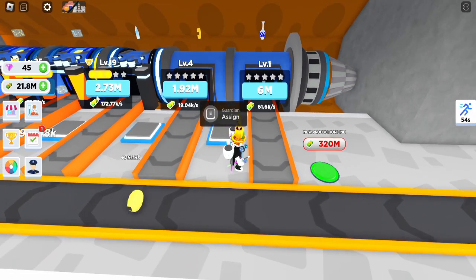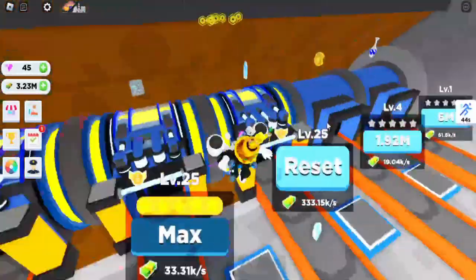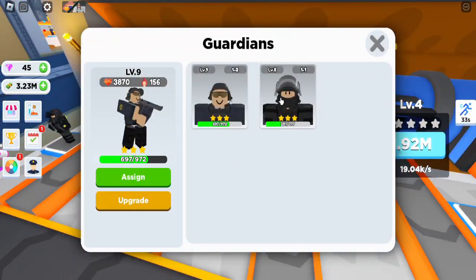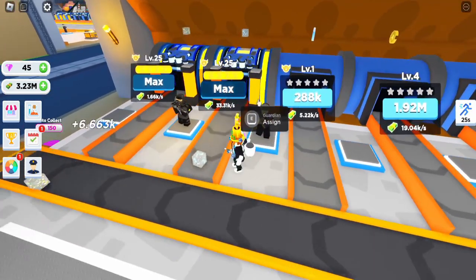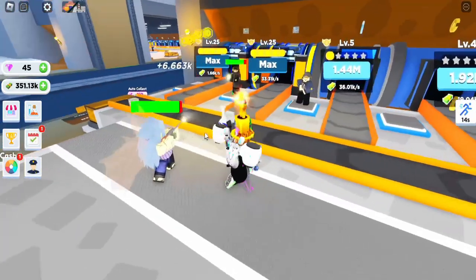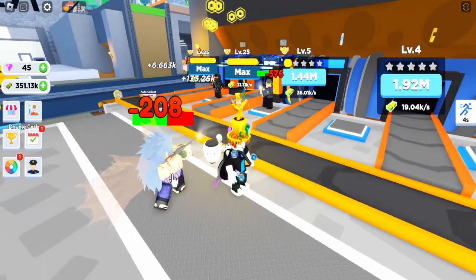I just got another production line, which makes these glasses of something. Now I'm gonna reset my crystals, and it's gonna get me plus 700% profit and 300 guard defense. I'm now gonna assign my best guard here and assign my other guard right here so they would be stronger. Now I'm gonna re-battle this one, because this robber is really powerful — he does 576 damage, which is a lot.